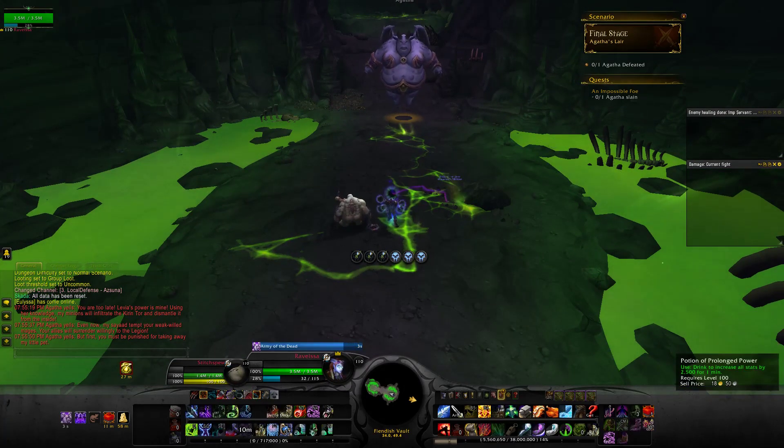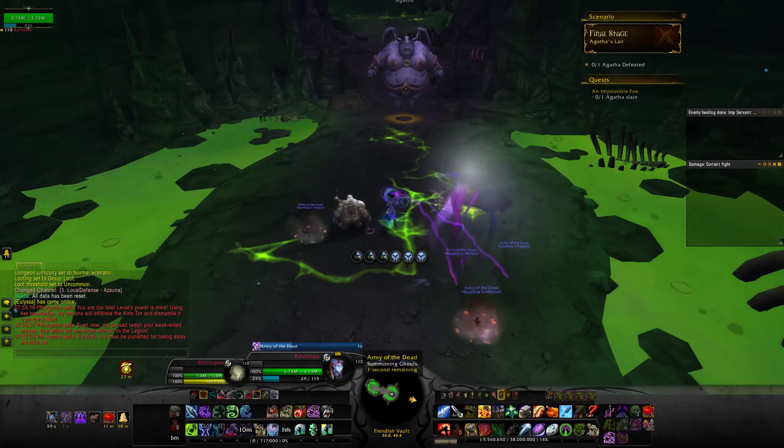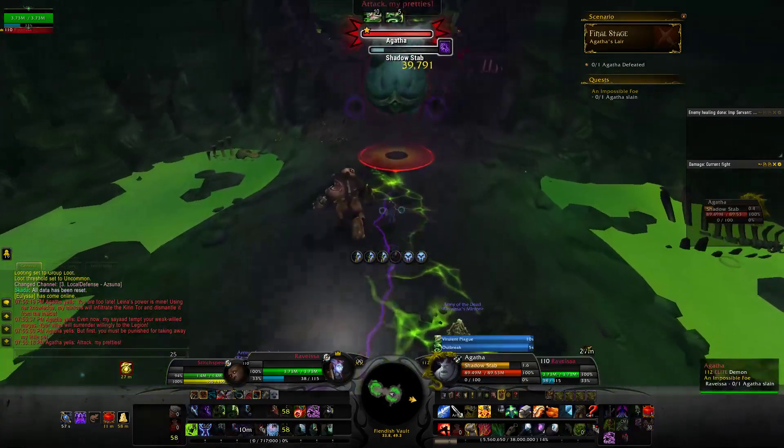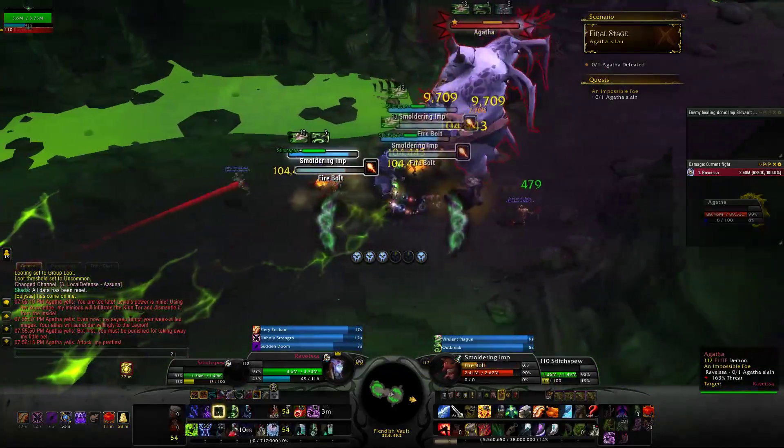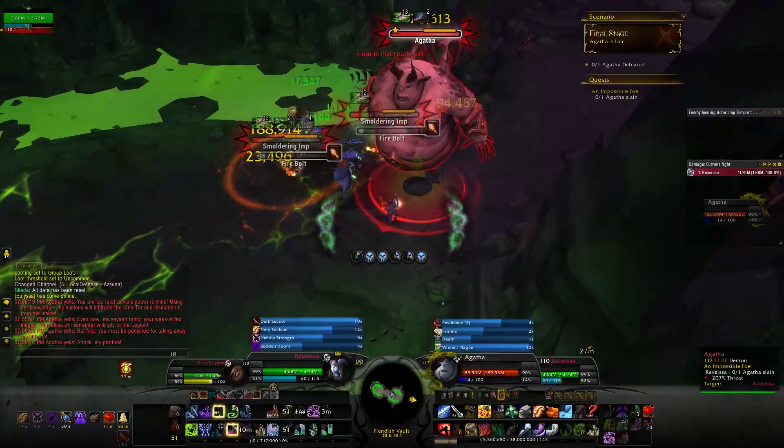I started with a standard raid opener: Army, pre-pot, Dark Transformation, Gargoyle. You'll see that she almost immediately spawns imps, which is great because Outbreak catches all of them and immediately nukes them along with KJBW.